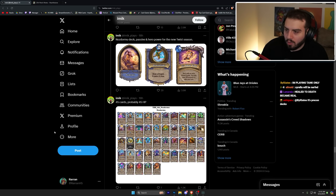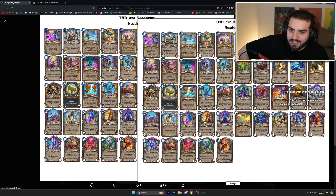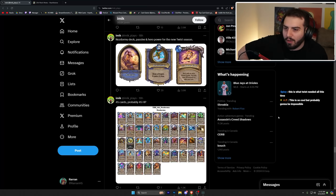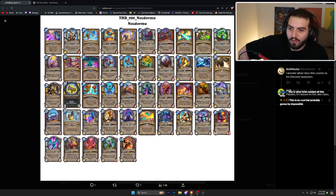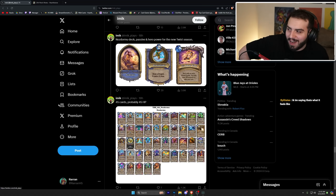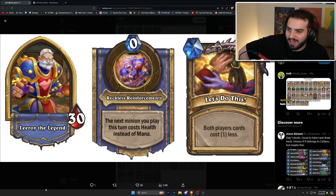Nozdormu is two mana — draw a dragon that costs one less; you start with an extra mana crystal, but you only have 30 seconds to take your turn. I don't think 30 seconds is that bad, but starting with an extra mana crystal is probably broken — so that's probably going to be pretty great because the turns aren't ridiculously hard.